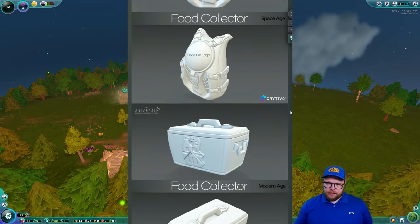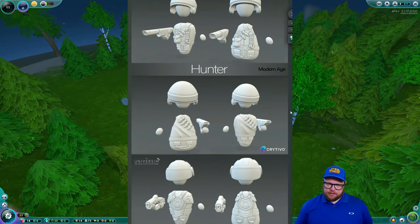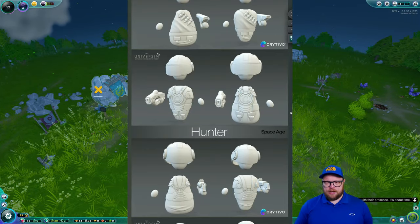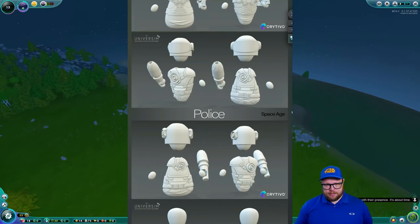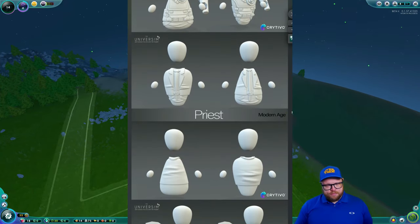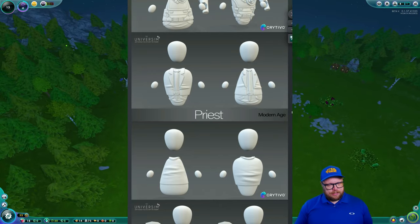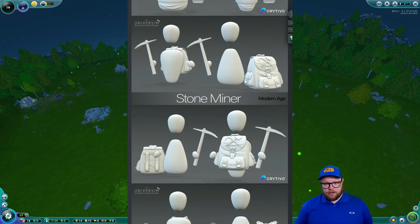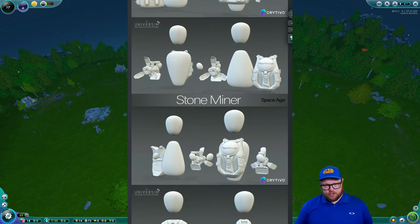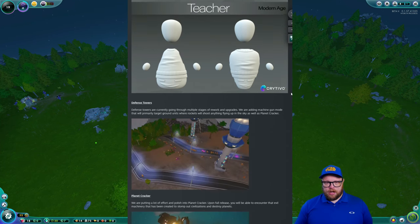Further outfit previews include: a modern age food collector; a modern age hunter — though the space age hunter with guns hasn't been seen in-game yet; a space age hunter; space age police; a modern age priest, though there's currently no church, just a cemetery; a modern age and space age repairer; a modern age stone miner; a space age stone miner; and a modern age teacher, complete with a cardigan. There are a lot of new outfits across the board.